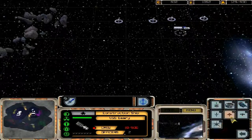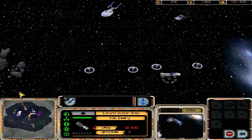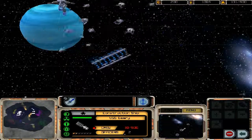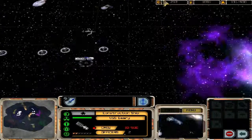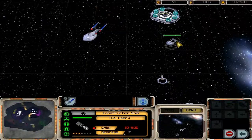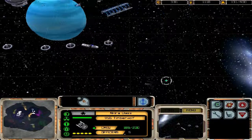Let's build another turret down here as well. Next time we get 400 Dilithium, which should be in just another minute or so, we're going to start building Akira-class vessels because I think we have a pretty good line of defense here.